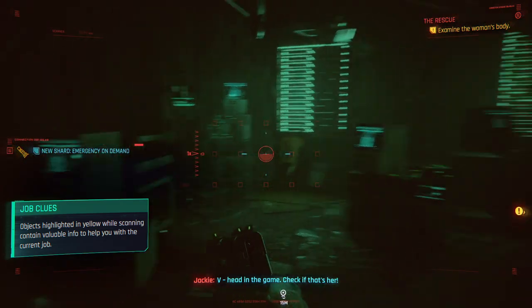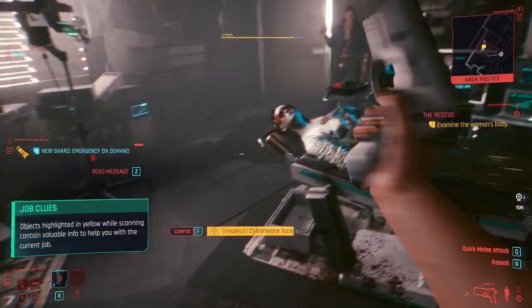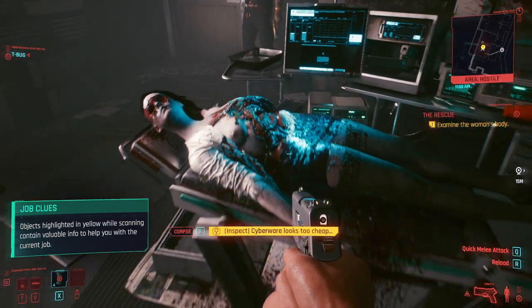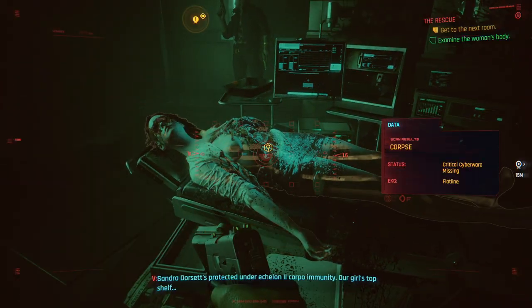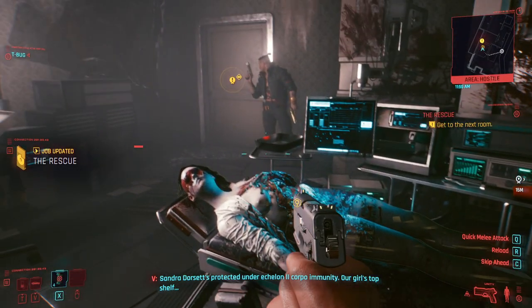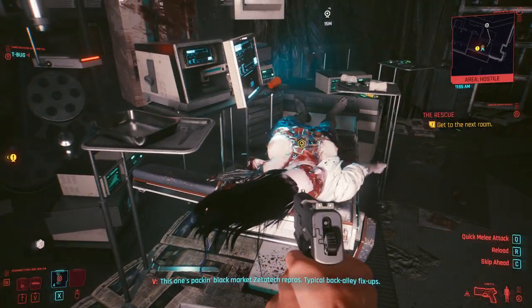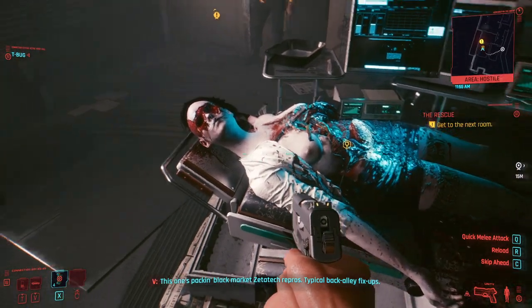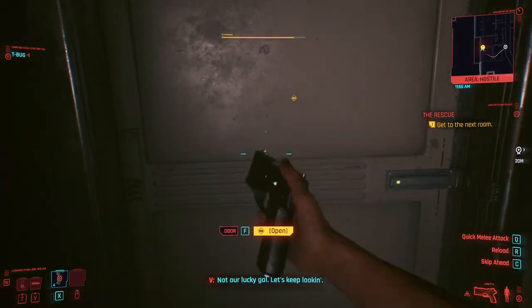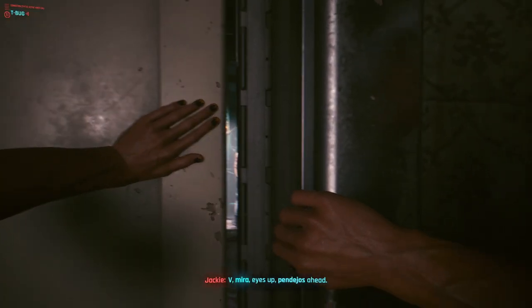Do we have everything now? Here is the first person we need to look at - that's Sandra. Let's click on it. She is not the one we are searching for, which is very good because this one is in bad shape. We are going further and here is the first enemy that you need to get.